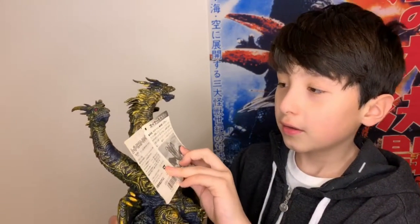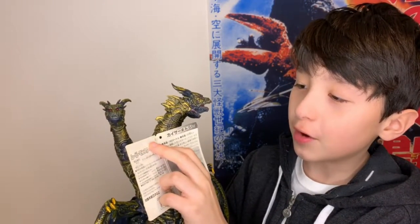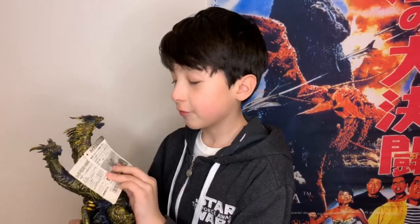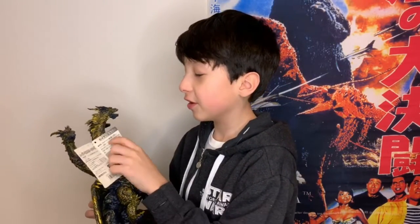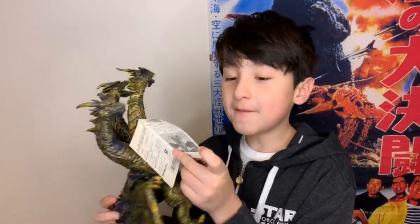For the other card, just put the number three five two five zero one one four because that's what it says. You don't have to tell everything, just the important stuff. I cannot read this — I wish I could.